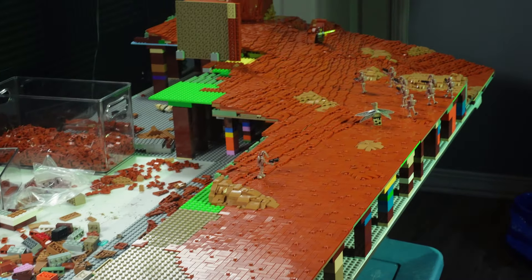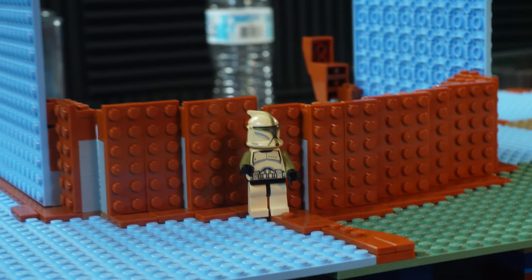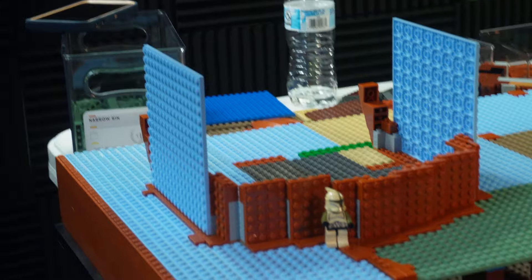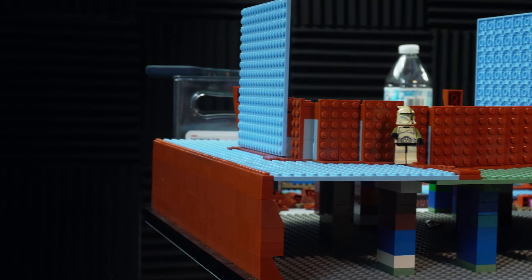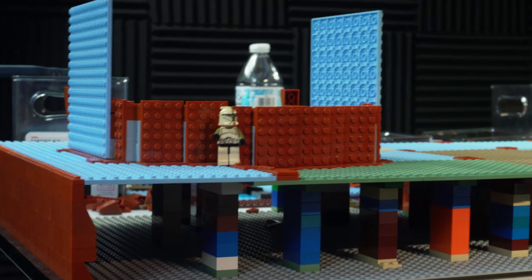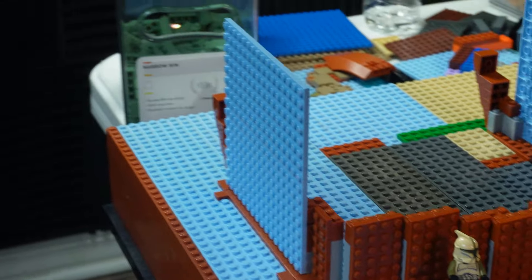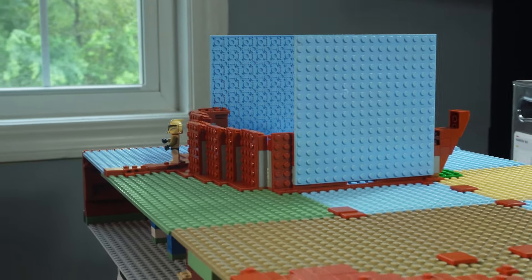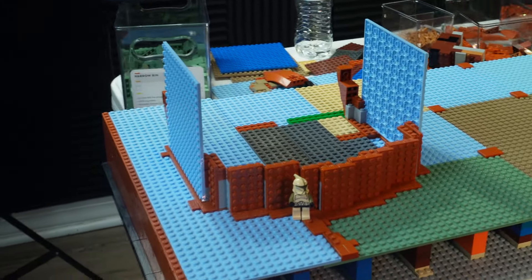I went ahead and placed the basic layout of the clone base here that they've kind of taken over from the droids. This is going to be based off of Star Wars Battlefront 2 as the spawn point — it's a circular design, as I'll show here. I've put the bare basics of what this is going to look like, with 16 by 16 plates on the sides. It will look way way better once it's actually done, but just giving you an idea of how it looks before it gets major building.